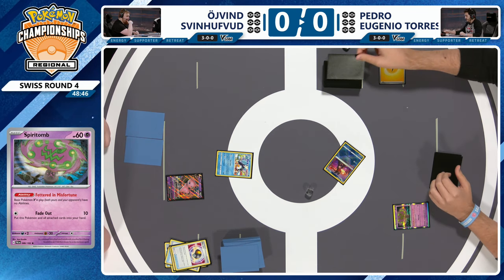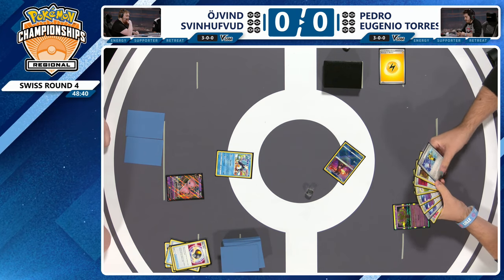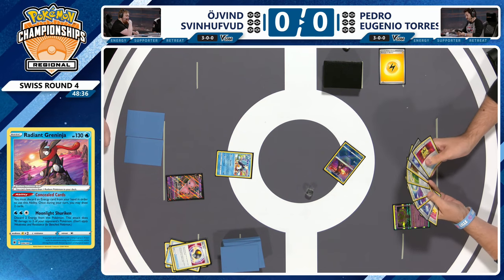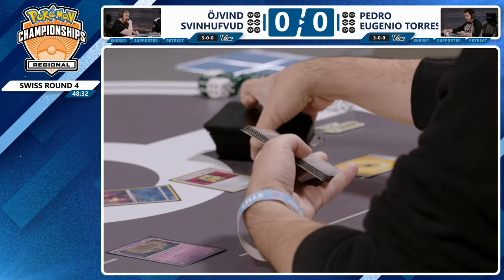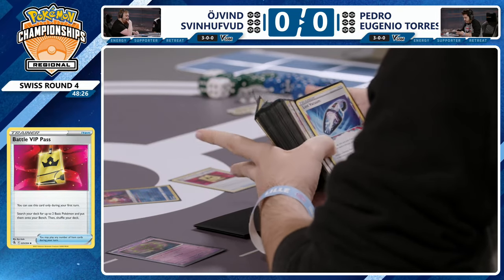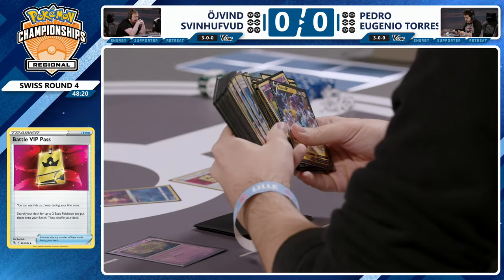Pedro, on the other hand, is having a much, much better opening hand. Starts off with a Concealed Cards, going to draw two, guarding that Lightning Energy, and has the Battle VIP Pass already ready in hand, so going to be able to set up even further. We're going to start to see these Comfey and Flower Selectings start to pop off. We see those little micro decisions that top players make — opting to do Concealed Cards before the Battle VIP Pass, so you have maximum odds of drawing into the Pokémon you would have searched anyway.